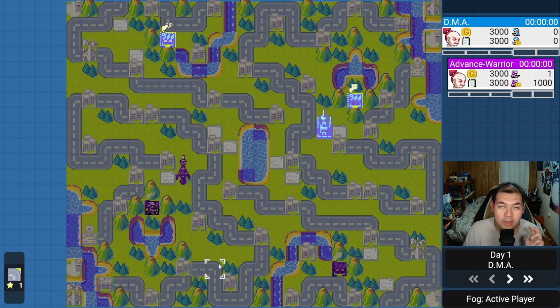We have two cities adjacent to each other, comm towers are in the corners, and there are islands in the corners. You have two ways of getting infantry there: a T-copter from the far corner, or a black boat or lander ferrying units over. I like this map — it introduces something unique and different that both of us are going to have to work through.